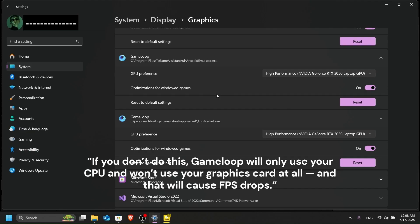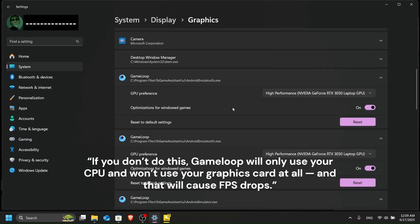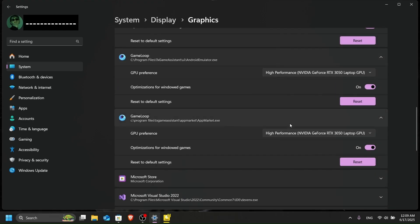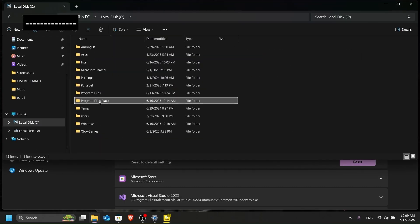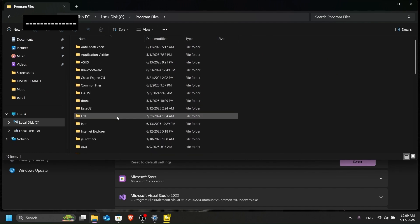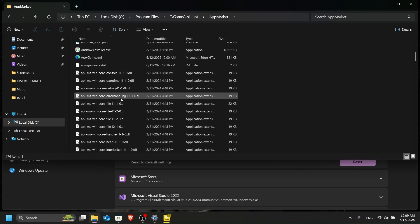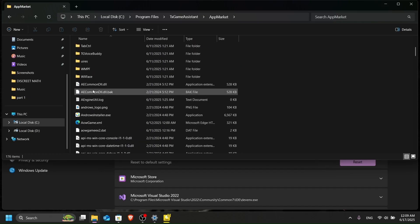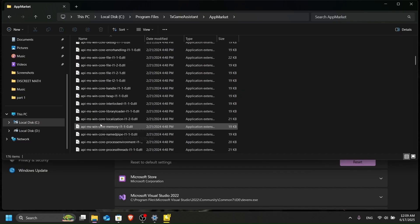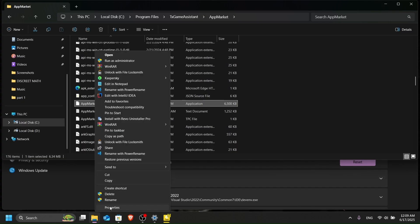If you don't do this, the game will only use your CPU and you'll get very low FPS and FPS drops. After setting them all to High Performance, go to your GameLoop game folder — TxGameAssistant — then go to AppMarket and find the AppMarket.exe file. Right-click and open Properties.